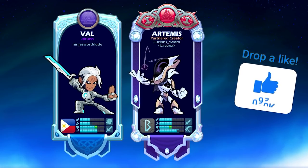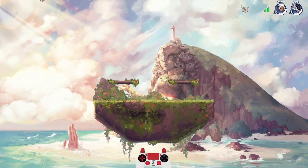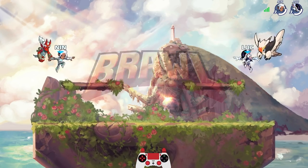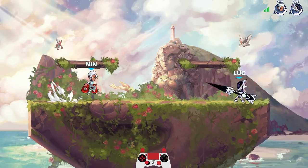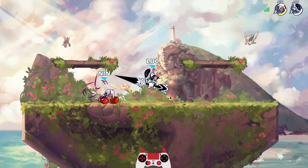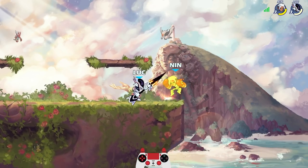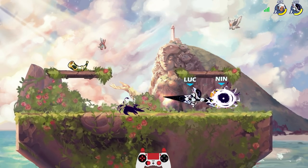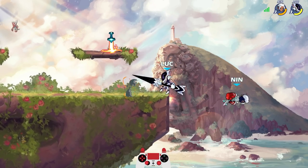If you enjoyed the video please go ahead and drop a like so I know you like this kind of thing. We're going against a Val player — Val's pretty popular legend, she has sword and gauntlets, two really good weapons. Going against ninja sword dude — we got LucianSword and ninja sword, beautiful. I meant to do a neutral sig because Artemis has an amazing one — she doesn't jump as a reaction, I need to remember that. We'll just do down sigs and side sigs then, not a problem.